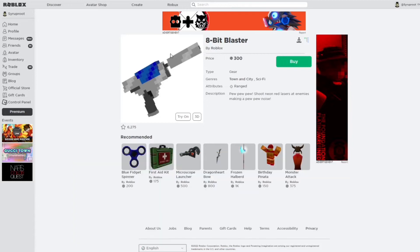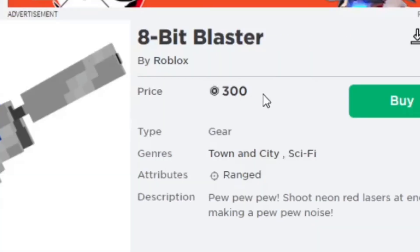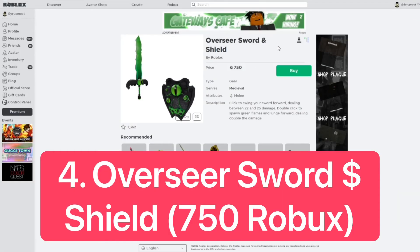For number 5, I chose the 8-Bit Blaster. This looks like a good item to go limited — 8-bit items have been going limited and this one just looks like a classic item. It's 300 Robux, not bad.